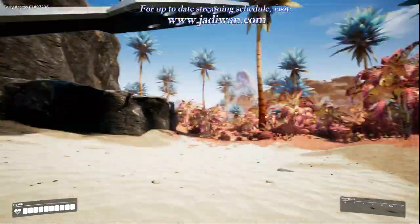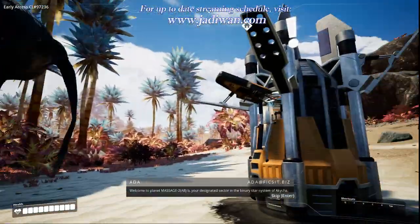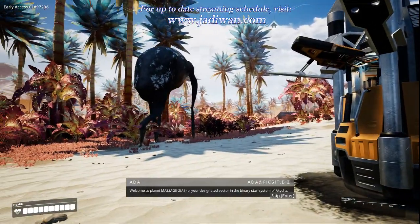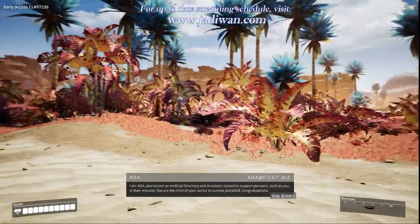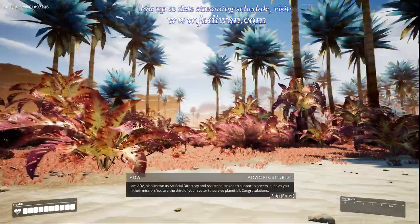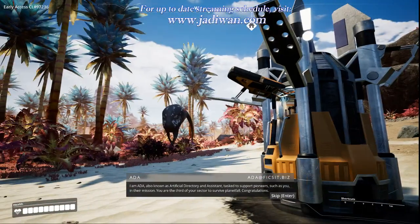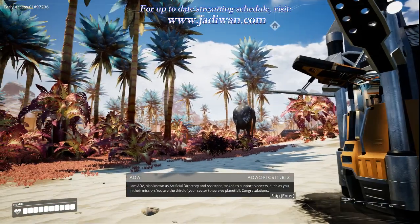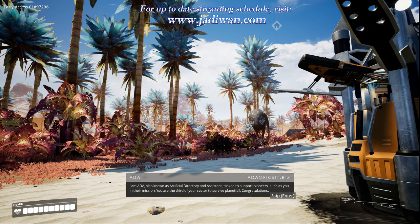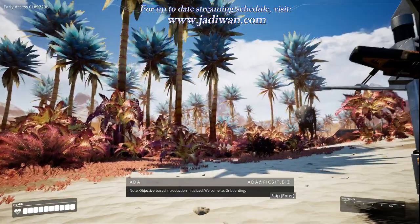Wow, look at the colors — it's amazing! Welcome to Planet Massage 2 ABB, your designated sector in the binary star system of Akicha. I am Ada, also known as Artificial Directory and Assistant, tasked to support pioneers such as you in their mission. You are the third of your sector to survive Planetfall. Congratulations. Objective-based introduction initialized. Welcome to onboarding.